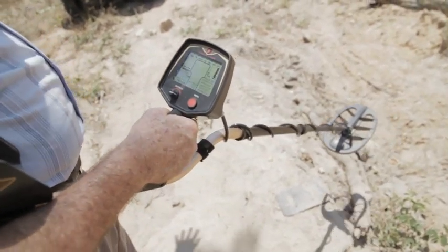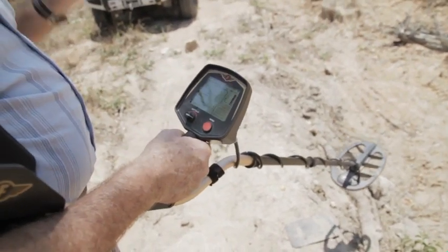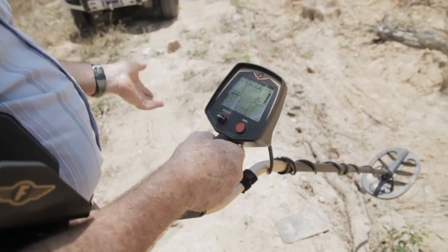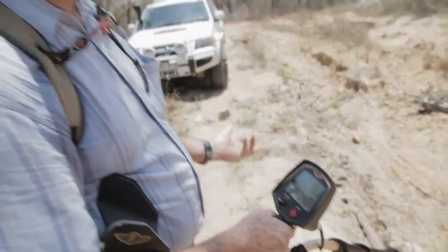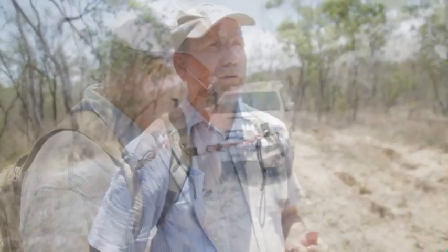But it's completely silent on the iron — no number, no registration, nothing. So you can imagine if the place is scattered with old-timers' junk, an old mining camp with gold scattered there too — you pull the detector out, set it around 18, and if it beeps it won't be iron junk. It's going to be either gold or the odd piece of lead, musket ball, bullet, or coin. You can see how this saves you digging up hundreds of targets for nothing.